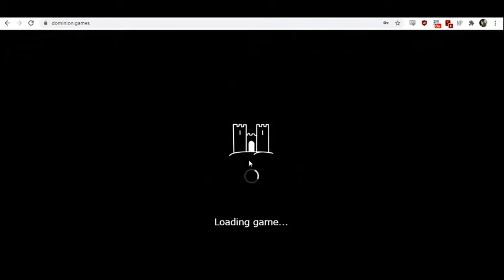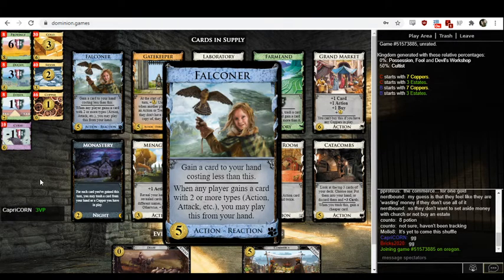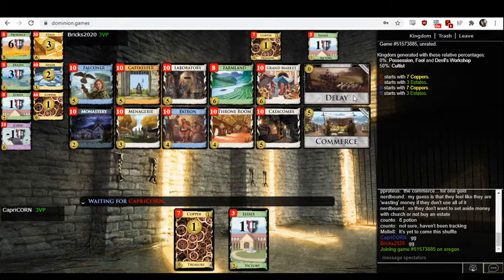Now we go into game two. Oh, this looks strong — it's a nice little interaction. I wonder if either of them will pick up one. We've got all the requisite aspects: actions in the form of Throne Room, trashing with Monastery, buys with Grand Market, gains with Falconer, and draw with Laboratory, Menagerie, or Catacombs. So you can build here.